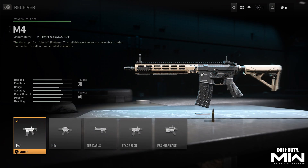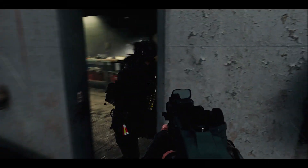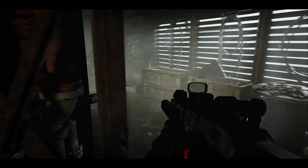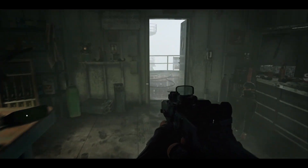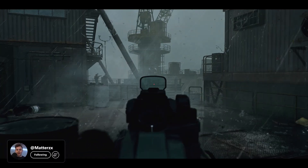Here's an example of the different receivers and how to swap them. You could have an M4 on screen, turn it into an M16 by clicking the M16 receiver, and all the attachments will stay from the M4 onto the M16. Now there is a caveat — certain attachments are only available for specific weapon platforms, while other attachments are available for all weapons in the entire game. If you unlock a red dot sight for an SMG, that red dot sight will be unlocked on every single weapon in the game regardless of your weapon platform or family.